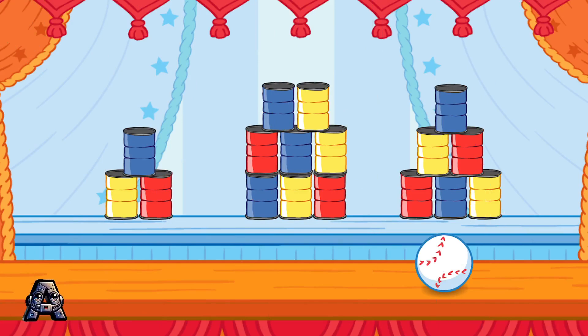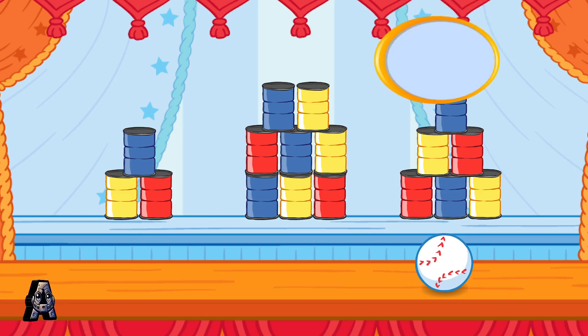This is fun! Let's knock down some more cans. Knock down the stack that has six cans. To choose a stack of cans to knock down, tilt the Wii Remote back and forth, then jump.